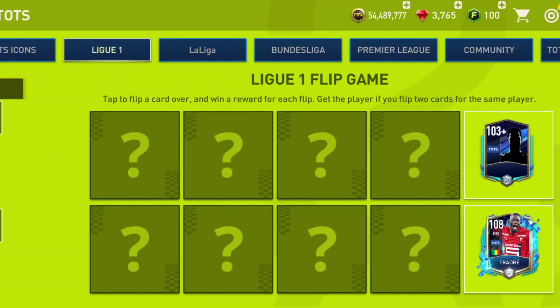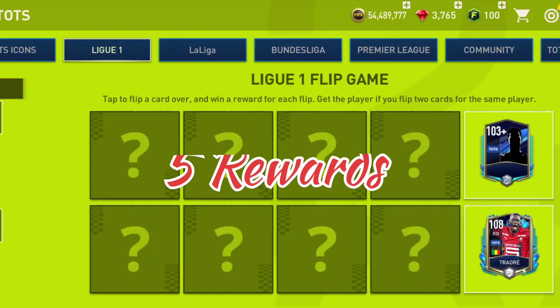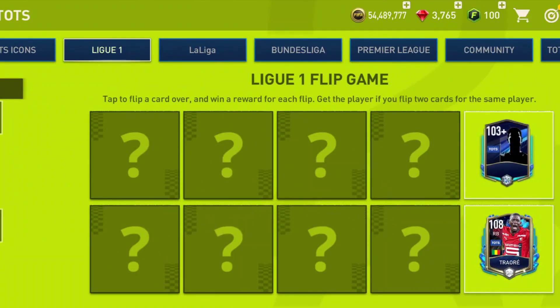After getting all the points, you have to come into the reward section. This time the reward section looks a little bit complex. They are calling it the League One flip game. Basically you can see there are 10 cards, but the rewards are only 5, which is where it gets complex.